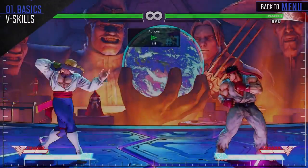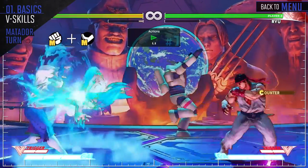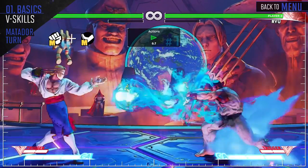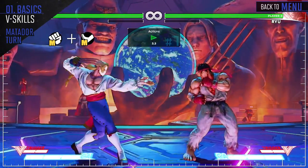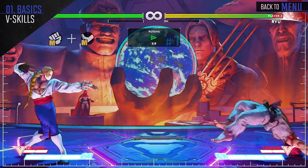Vega spins around to avoid projectiles and all mid to high hitting attacks. He's projectile invincible for the duration of the spin, whereas the attack invulnerability wears off right before it ends. Vega can also attack if the V-Skill buttons are held continuously, though going into the attack greatly reduces his invincibility frames.